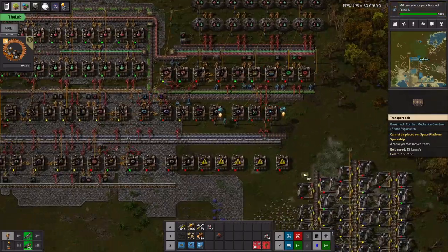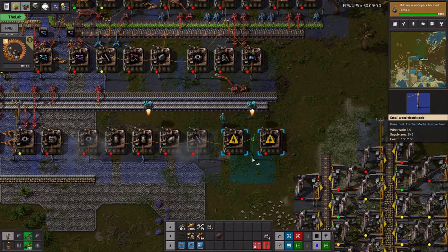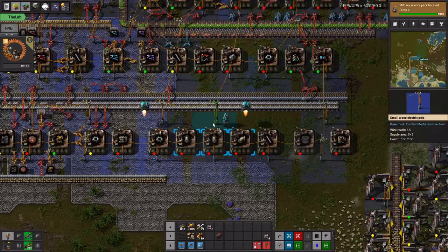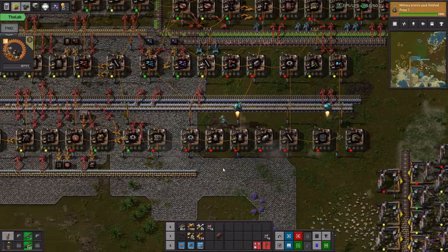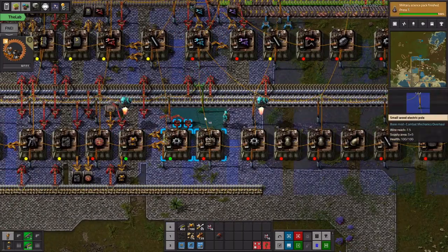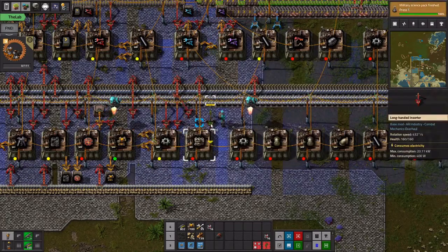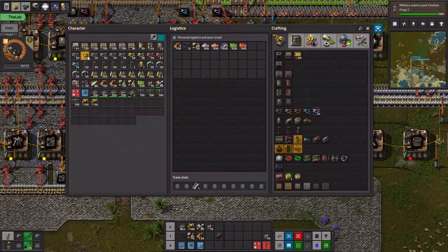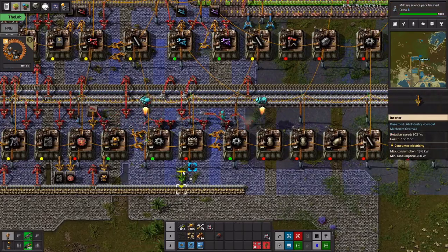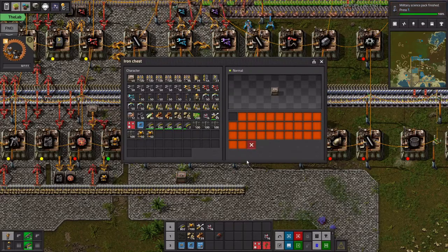That's a start. Let's also get some of these water and other buildings built that we're going to want for electricity and things like that. You need to go there, then you need electric motors and you need iron — gears — and an output. Yeah, we're gonna need a lot of these.